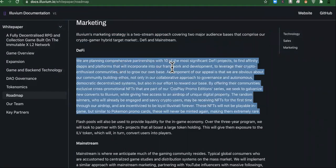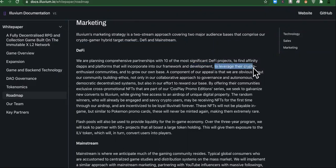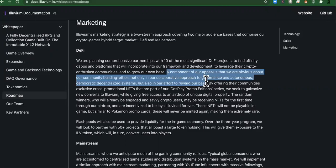On the DeFi side, they are planning comprehensive partnerships — joint ventures with 10 of the most significant DeFi projects to leverage their crypto enthusiast communities and grow their own base. This is why I like projects like AMP and Alchemy. Instead of starting from scratch, it's best to find somebody that already has your communities and client base, make partnerships, make it win-win, and they can grow your stuff exponentially. They also reward their base by offering communities exclusive cross-promotional NFTs.